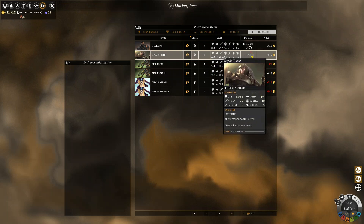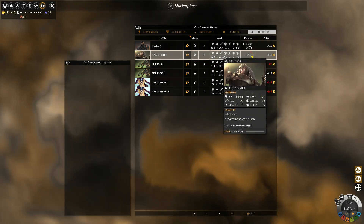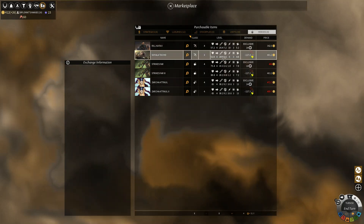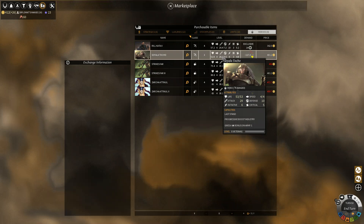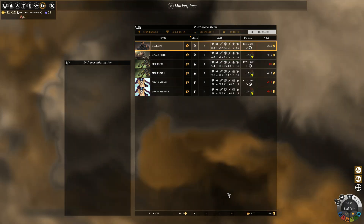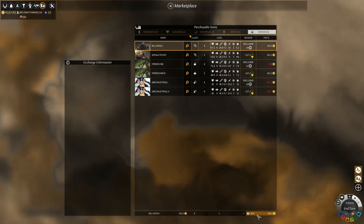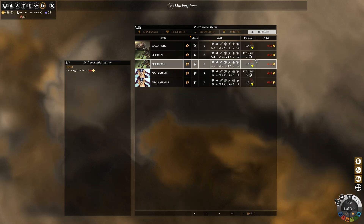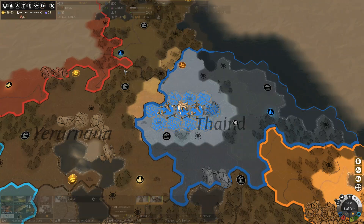I think I'll buy one of these guys. This guy has a Last Stand ability and gives a bonus for armies. One guy boosts science, the other boosts industry. But we have exclusive access to the guy who does science. I think I'll buy the person who does science because it's more fitting for our faction — he has a little bit more health. It's going to cost us quite a bit of cash, but that's all right.